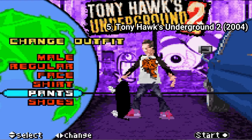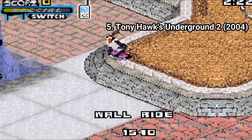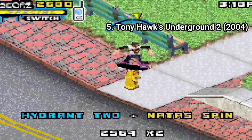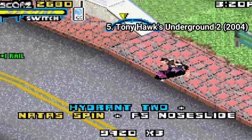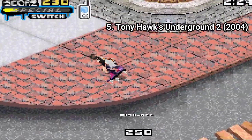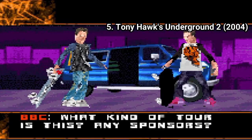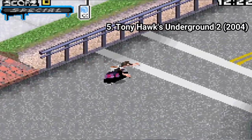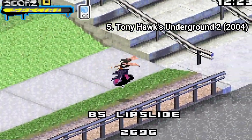Thug 2 on the GBA finally introduces one of my favorite moves: wallplants. It also has Natas spins and the freak-out mode, just like in the original Thug 2. The graphics have been toned down — or at least to my eyes the graphics look worse, and in some parts horrible even. They are more colorful, but also less crisp, and the level designs have less attention to detail.